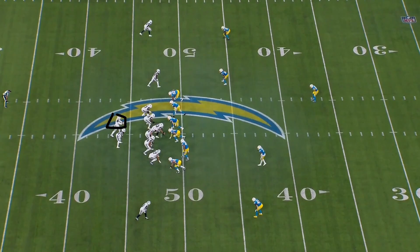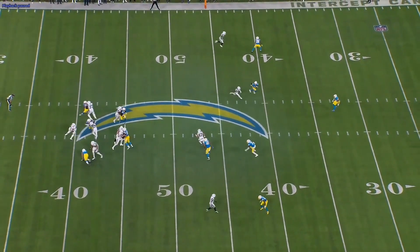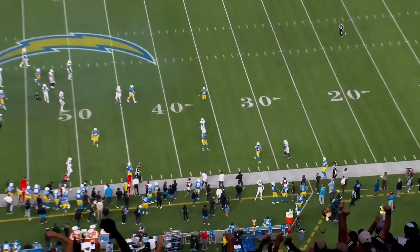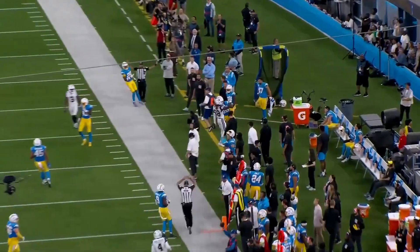Next play — great job by Dak again. We got a dig up top, a crosser, a go route to clear everything out, and a little stick route underneath. The idea is to drag the safety down to open the crosser or come back to the dig. But Dak gets immediate pressure in his face — Rico Dowdle gets killed on the protection — so he steps up, gets out, keeps his eyes downfield, finds CeeDee on a scramble drill, and it's money. Big chunk play once again. Dak steps over, steps up, keeps eyes downfield — easy completion.